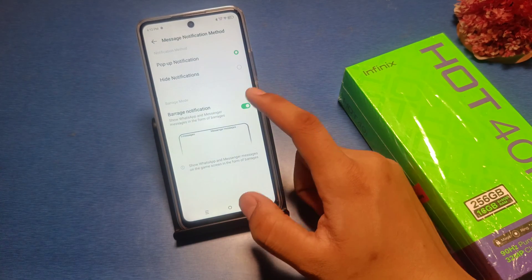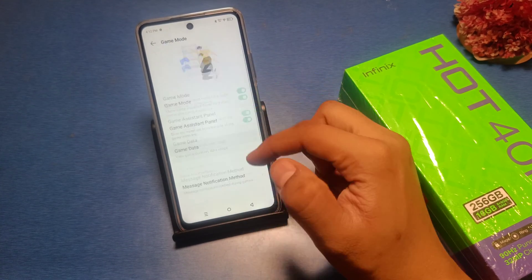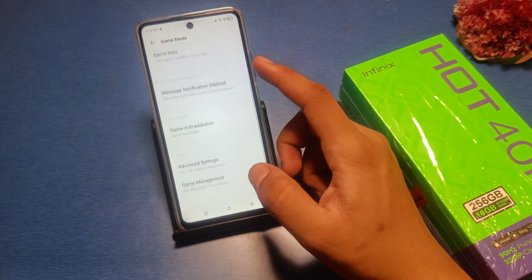You can choose whether notifications appear in barrage way or not. You can hide notifications or have them pop up. This is how you can set up and turn on game mode.